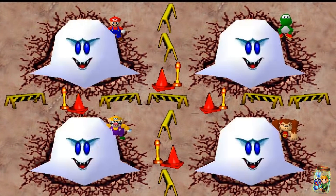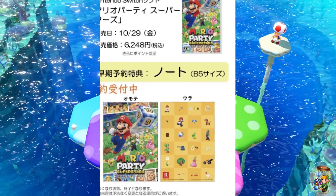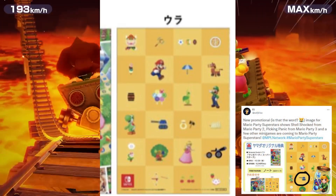Secondly, there has been a recent pre-order advert for Mario Party Superstars in Japan which reveals new minigame icons. As per the advert on screen, we can see sprites from minigames as well as characters. I located this information from FJ on Twitter, so big thanks to you.